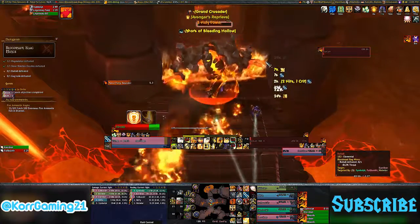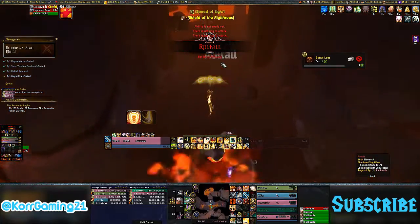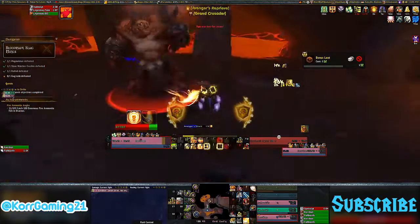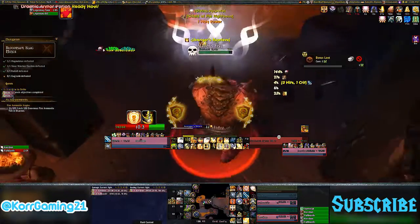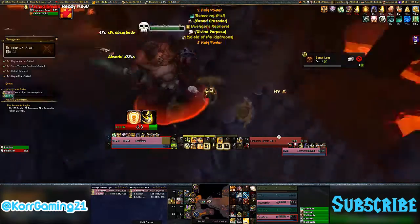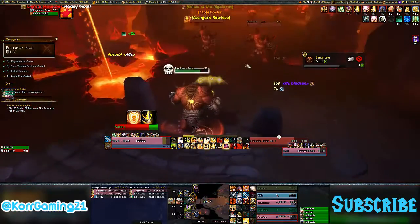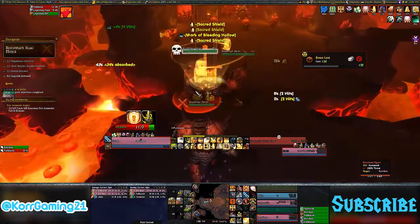Next, Grand Crusader. When you avoid a melee attack or use Crusader Strike or Hammer of the Righteous, you have a 30% chance to proc Grand Crusader, which refreshes the cooldown of Avenger Shield and causes it to generate one Holy Power. This turns Avenger Shield into another Holy Power generator. High haste means you use Crusader Strike and Hammer of the Righteous more often, giving you more chances to proc Grand Crusader, and high avoidance also increases your Grand Crusader procs.